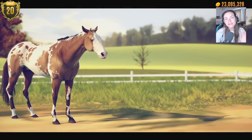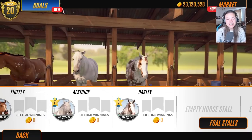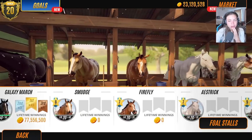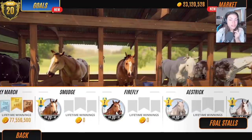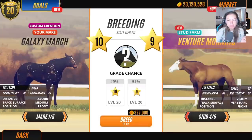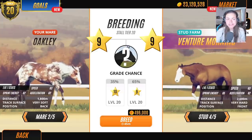Oh my god, I love that coat pattern — I think that might be my number six! Maybe we need fewer blotched ones. Okay, let's go breed a load and see what we get. We do need to do some racing to top up our funds today as well.